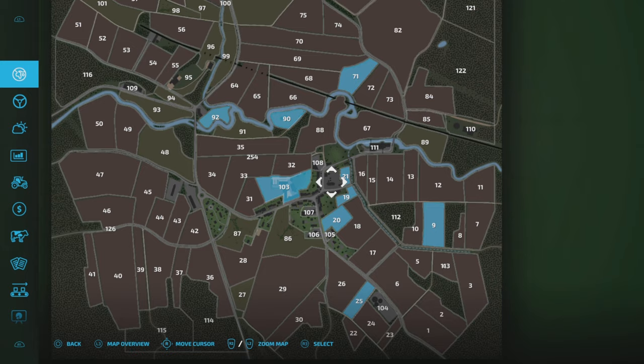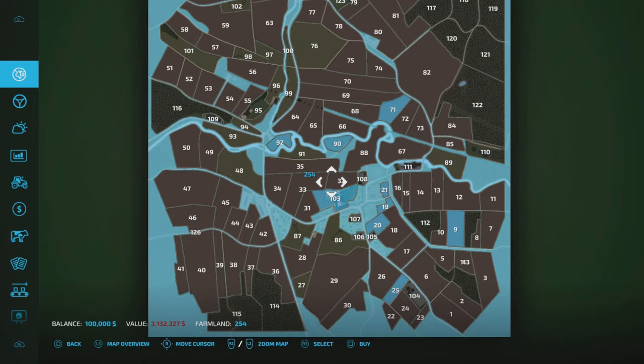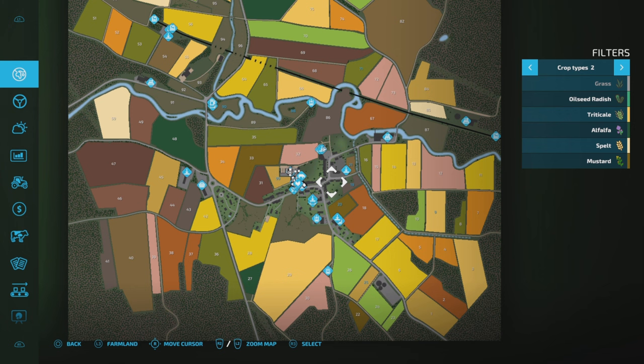Field prices are pretty much standard. We've got small, mid-sized and large fields, and quite a few areas of forestry. The verges of the map can be purchased and are fairly pricey — three million, one hundred and thirty-two thousand, three hundred and twenty-seven. So if you want to buy all the periphery, the edges, the bits in the middle where sell points are, the main town, you absolutely can.